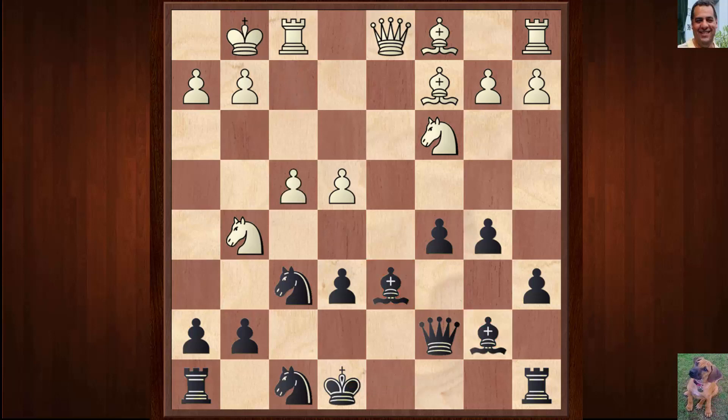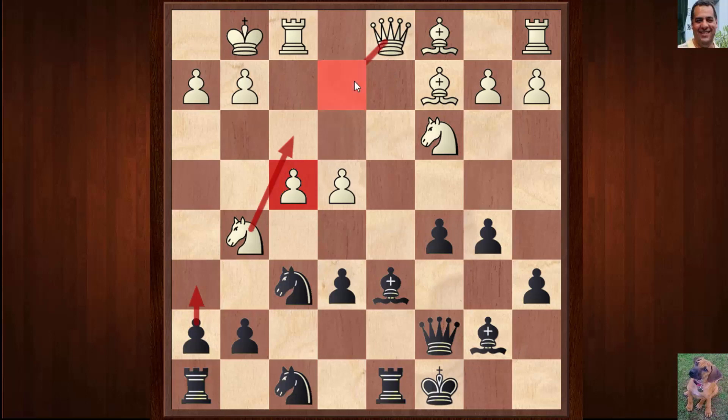White plays the most common move f4, defending h2. Black castles queenside - perhaps first to kick the knight and then maybe take on f4 if the knight is blocking the f-pawn. Usually white plays Qe2 here, that's the most common, but Qe1 is also fairly common.